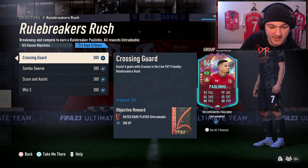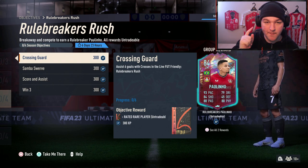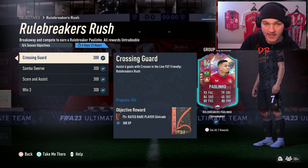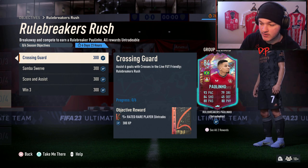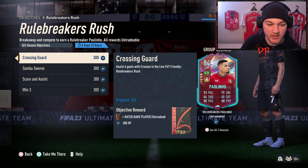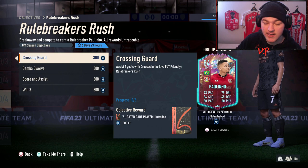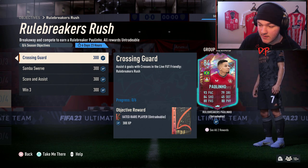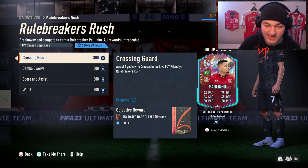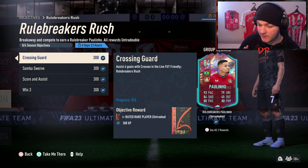Some people say crosses sometimes don't count - make sure you score on your first touch. Sometimes they count if it's a short range cross when you're close, but sometimes they don't. For EA to register it as a cross, they sometimes want you to be outside of the box and cross it to one of your players. If you're struggling, make sure you're a relatively big distance away when doing a cross - it's different for every objective.